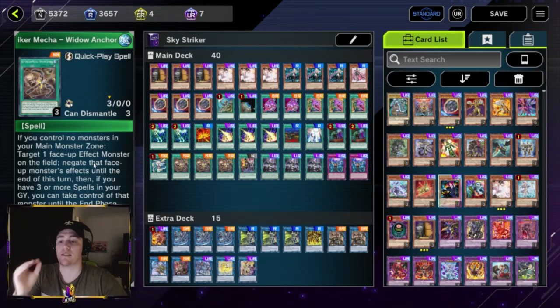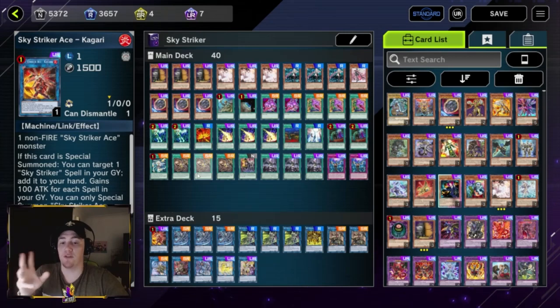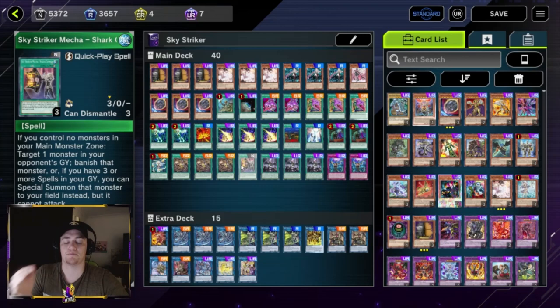Three Widow Anchor — arguably one of the best Sky Striker spells and the bread and butter of the deck. It's a quick effect: target a monster on the field, negate its effects, and if you have three spells in your graveyard you can take control of the monster. When your opponent is attacking you can take their monster, or during your turn you can take it and link summon with it. You can prevent your opponent from XYZ or fusion summoning. There's a lot of applicable plays — you really have to play with it to understand the versatility. Play three copies, and this is what you'll be searching with your Kagaris back from the graveyard.